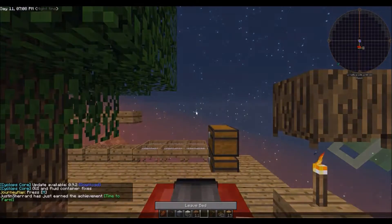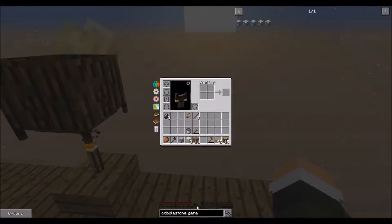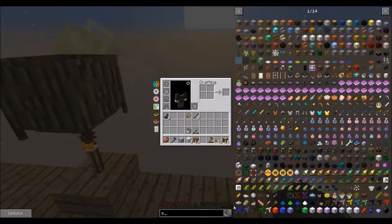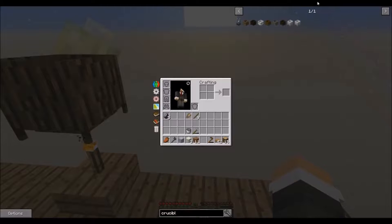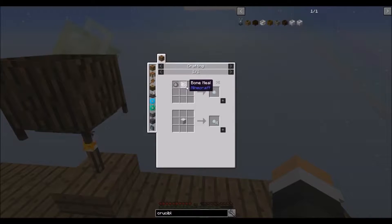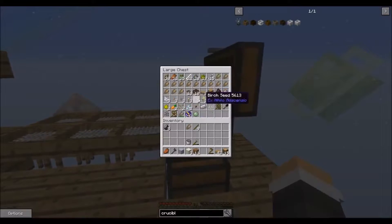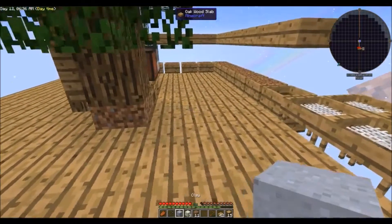We've got to get a crucible going. To make that we've got to get some clay. We need the unfired crucible, which is porcelain clay in the shape of whatever it's called in vanilla, and then we just need some porcelain clay - which is clay - and bone nail. I believe I have a little bit of porcelain clay - no, I just have regular clay.